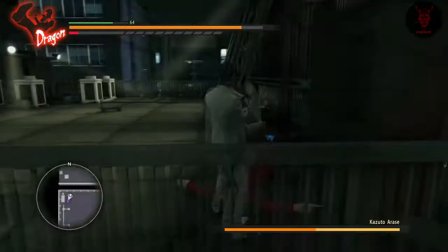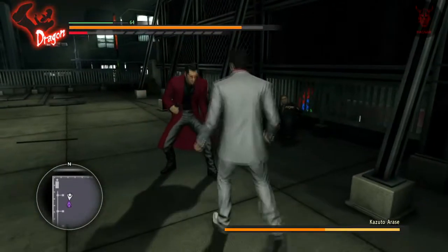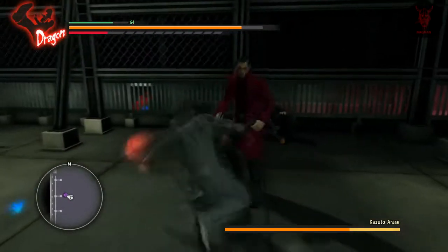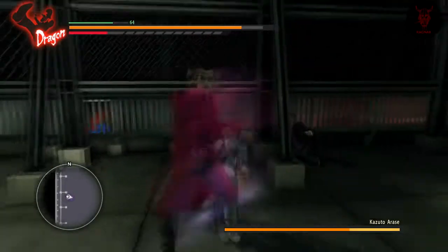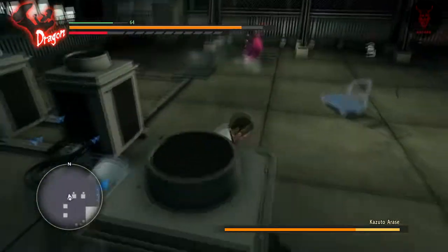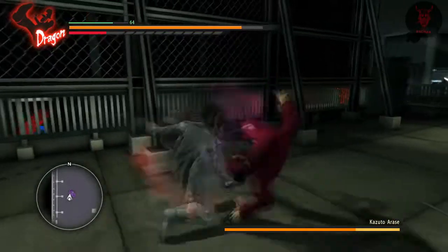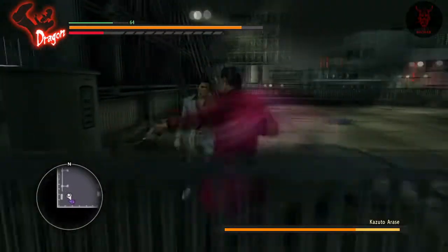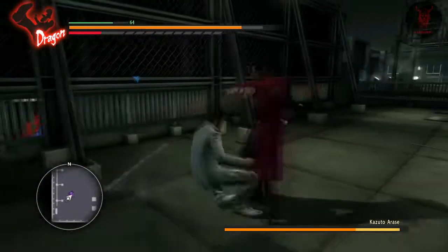Get him on the ground and beat him down. If you can lure him over to the corner where those generators are, you can use some of the weapons there and get some decent chunks of damage. When he does something like that and stands still, that's when you should capitalize. As you can see by the generators, there's loads of weapons — if you can trap him in there and then just start swinging with beast mode, you might be able to get away with it.